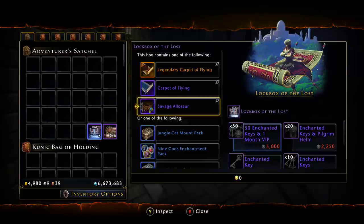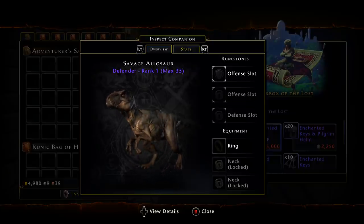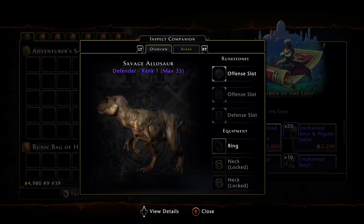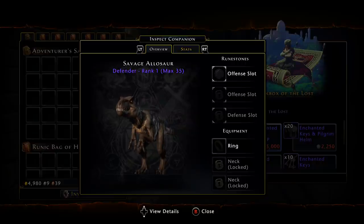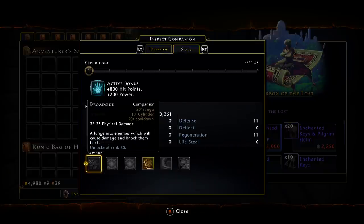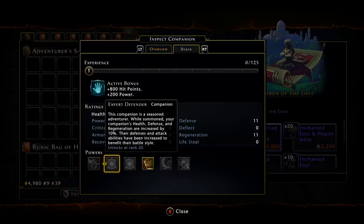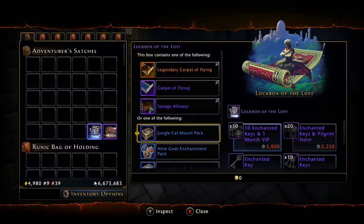Moving right along, we do have a new companion — it is the Salvage Allosaur. Unfortunately, other than looks, there's nothing really good about this companion. If you want a little mini allosaur running around for role-playing or visual effects, that's up to you. It has two offensive slots, a defensive slot, a ring, and a double necklace. The statistics are not good — no good abilities, very long cooldowns, not very good with bonding at all. The active bonuses are hit points and power.